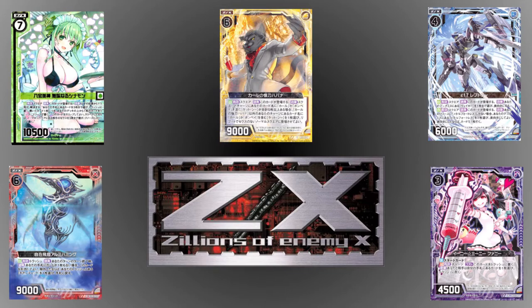It has a life system consisting of cards from the deck placed face-down that are removed as you take damage. It has a resource system divided into five colors, each with their own unique mechanics and game plans. Resources are not specific cards in your deck like the lands in Magic the Gathering, but are any card in your deck played into the resource zone. ZX also has an extra deck filled with powerful creatures and effects that can be played by meeting their conditions, much like in Yu-Gi-Oh.